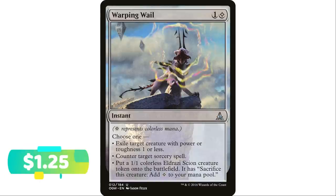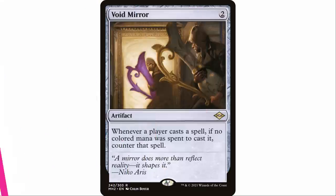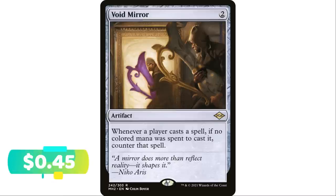Next up, Warping Wail — one and a colorless mana instant. Choose one: exile target creature with power or toughness one or less, create a 1/1 colorless Eldrazi Scion token, or counter target sorcery spell. You're only countering sorceries, but a lot of times sorceries are the real bangers that can end the game — Expropriate, Rise of the Dark Realms, cards like that. This is a pretty interesting option, especially in a colorless deck.